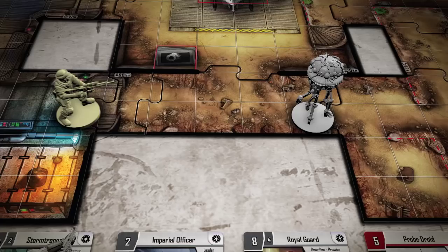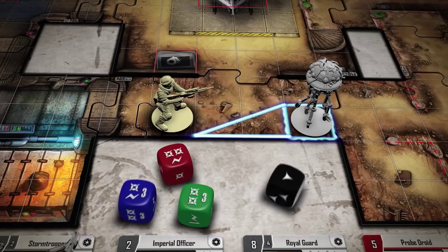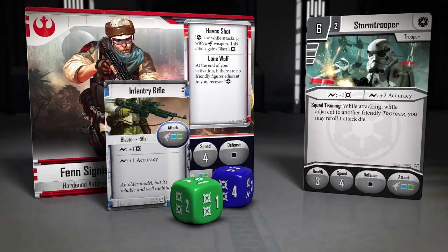Combat in Imperial Assault is fast and intuitive. Whenever you attack an enemy figure, you'll roll attack dice to determine range and damage, while your target attempts to evade the attack with defense dice.